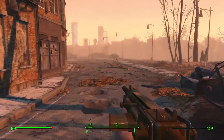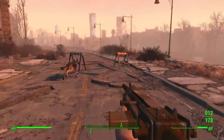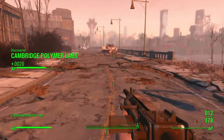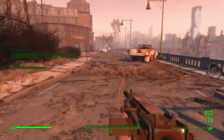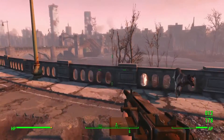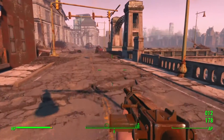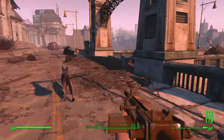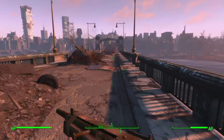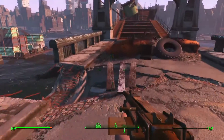We should be getting to Diamond City pretty close. I'm pretty convinced that those buildings over there are probably Diamond City. There's a bridge right here, so let's check this out. Dog meat is just going ahead of me. I probably should have gotten a different companion — he seems more defensive than the others. So we're going to go check out this bridge right here. There's a ship right there.